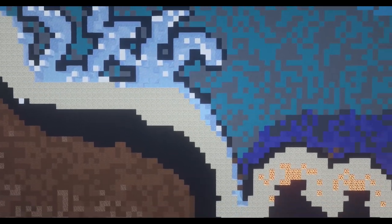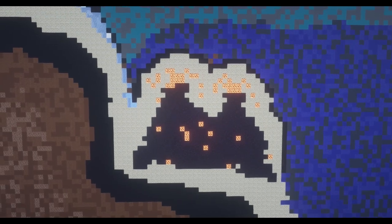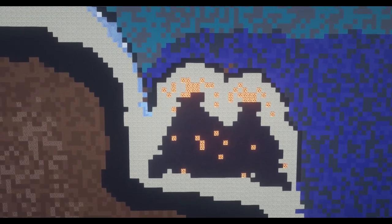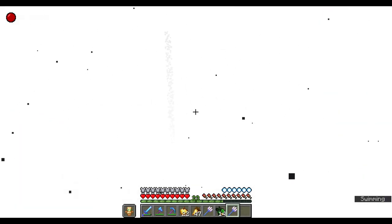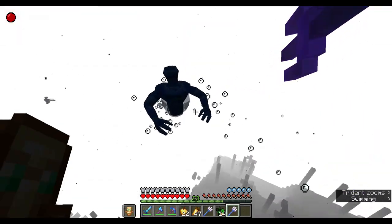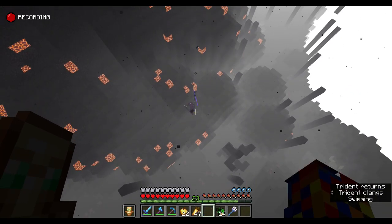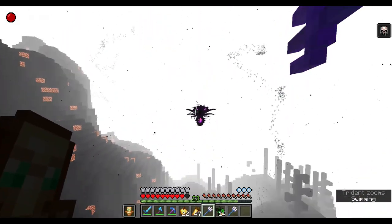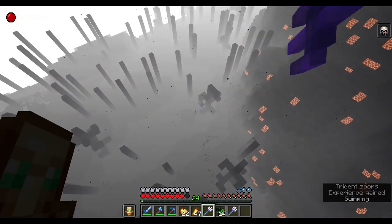Next is the deep ocean ridge — a set of volcanoes that spew out heat and ash, causing some interesting things to happen, to say the least. The unknown is a scary place. This is an underwater volcano. Are these guys the only things that can live down here? Let's use our abilities — he died, we killed him.